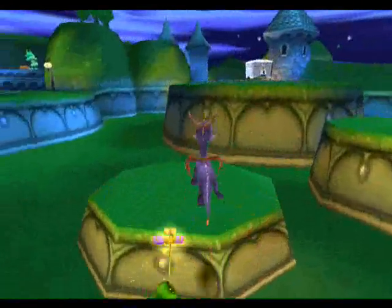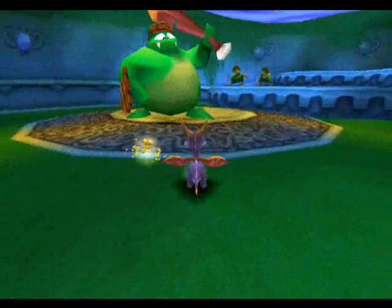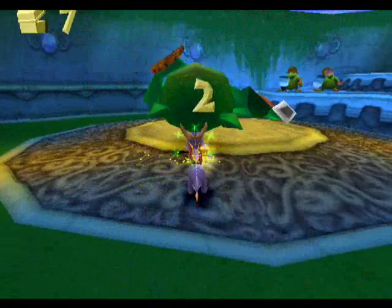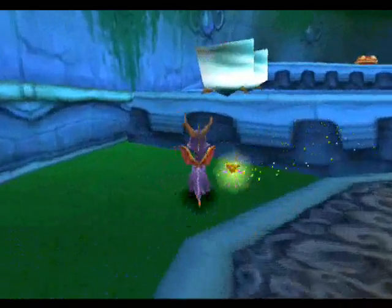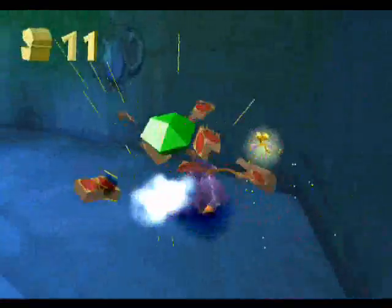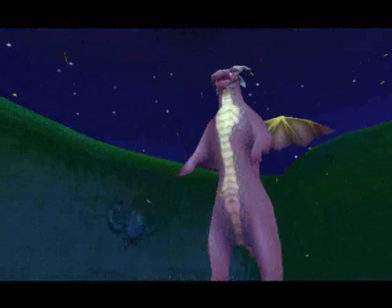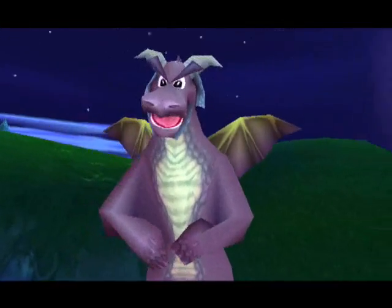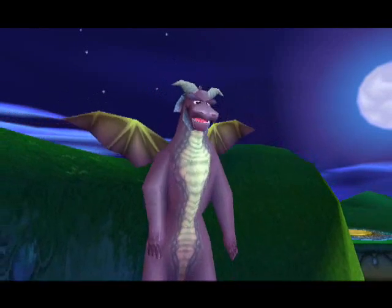Bad physics in this game. Aren't you a threatening one? Well, the big enemies you can't charge into — there is one exception, but that happens way later. Headbutting my head on a wall while defeating two guys. Rescuing the next one: 'I wasn't sure if you'd escape those annoying little creatures. Metal armor is fireproof, but a charge attack will take care of them.' Oh, really?